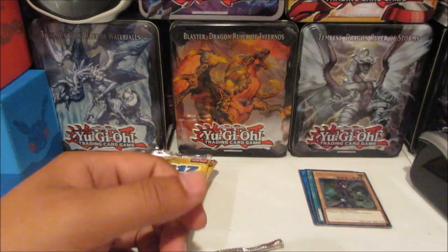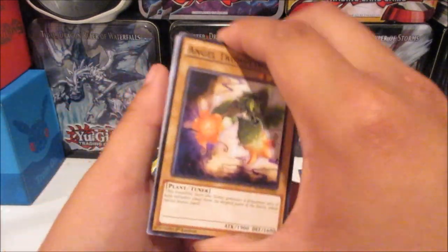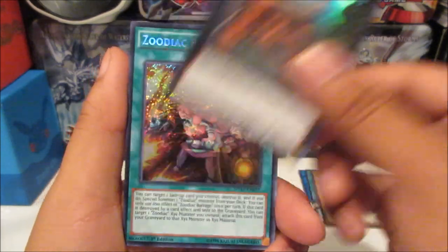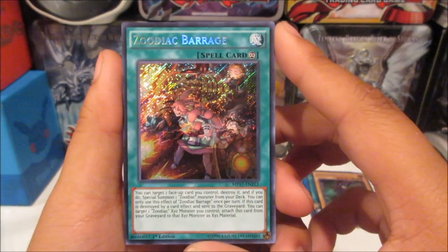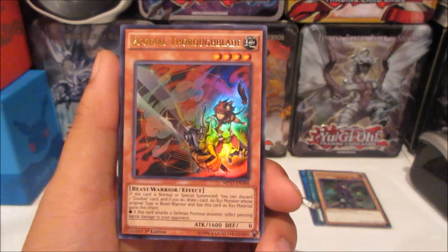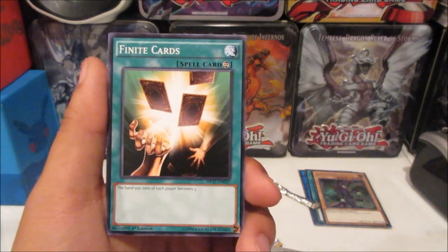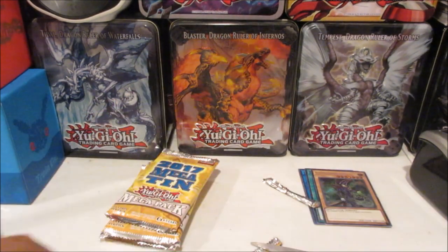Starting off not bad — we got Broadball, a really nice reprint even though it might get hit on the next ban list. For our super we got Paleozoic Opabinia, and the secret is Zodiac Barrage. I can't remember exactly how high that card was but I think it was way above $120 when it first came out — it was so hyped. We also got another Throwblade and Super Heavy Samurai Ninja Star Toby.